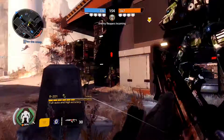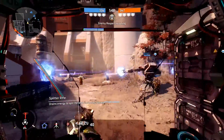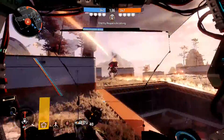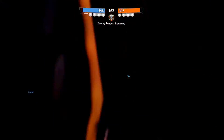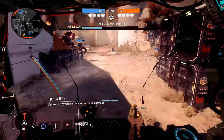You hop out of your Titan and you're just below where that other Titan is, basically. Straight there. And you don't have to be facing that way either — you can be facing on an angle like this and it's still there.